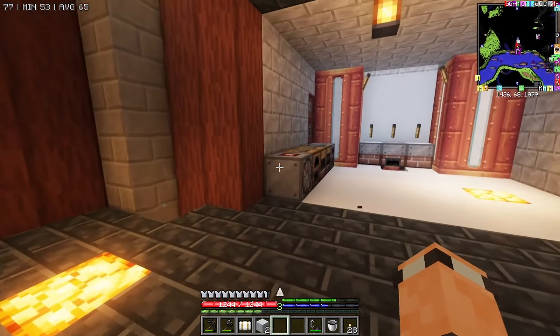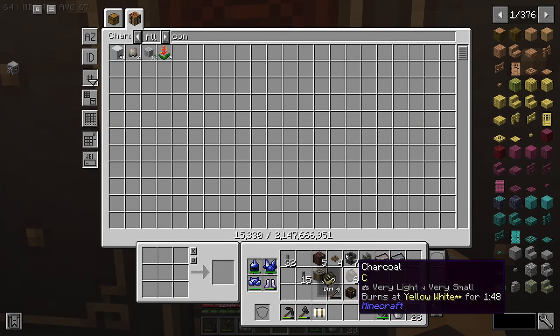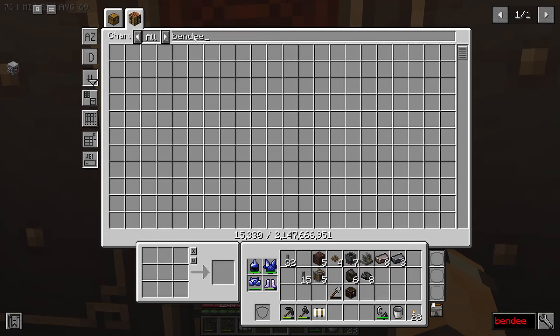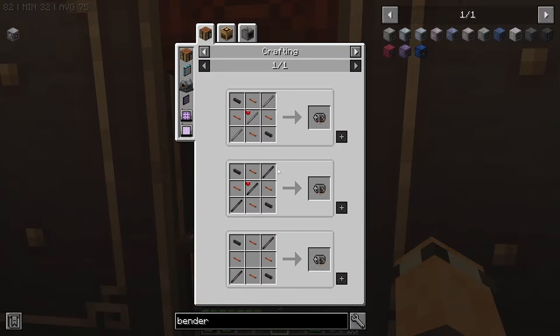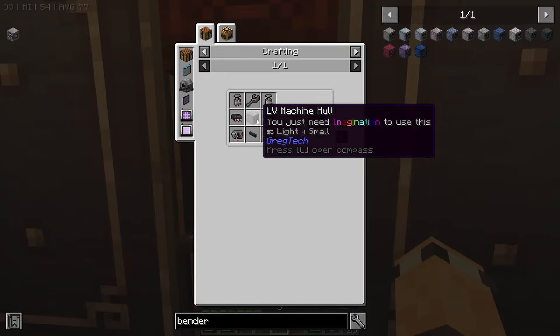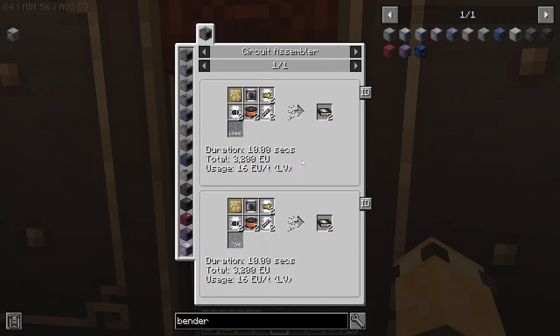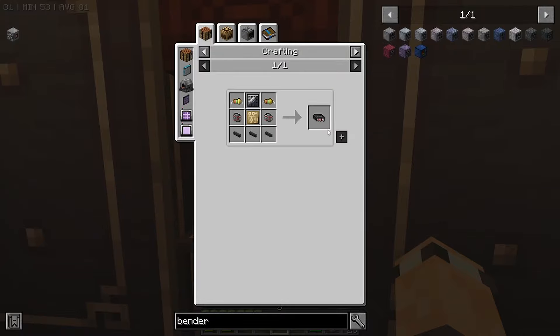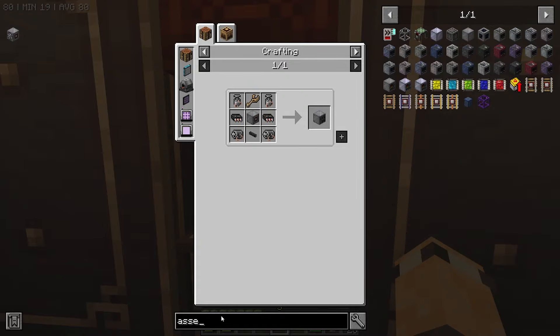So what's the first thing we should get? How the heck do we get a bender? Because that would stop us from having to go over to other people's places. There's a lot of recipes right there. I think the main thing is we need some of these basic electronic circuits - that's the big thing right there, we need at least two.